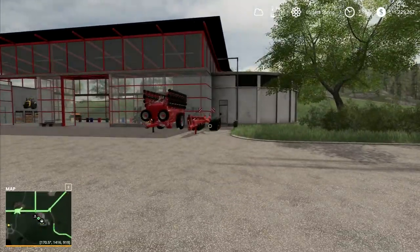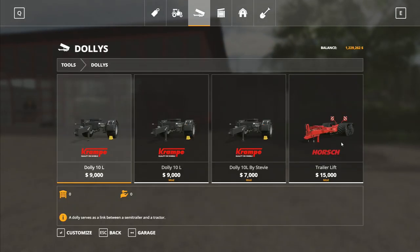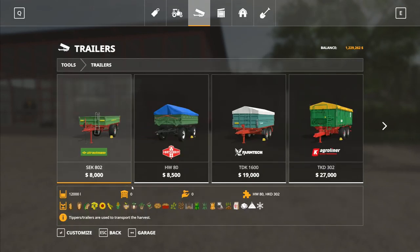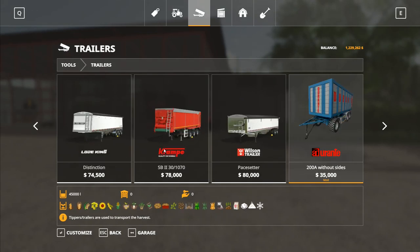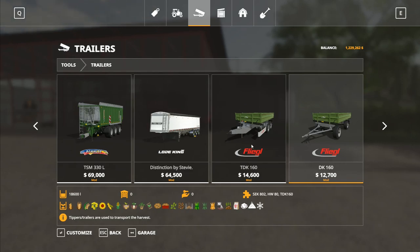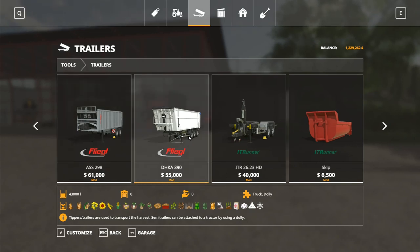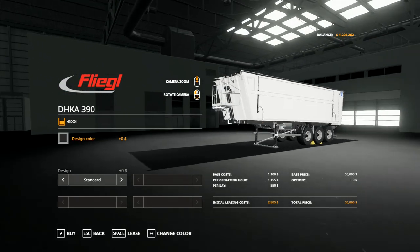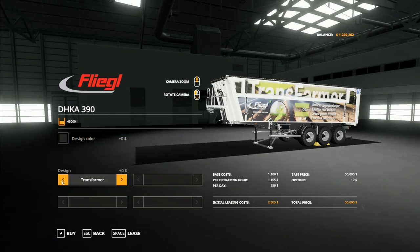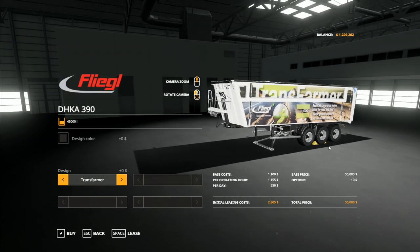This dolly over here — I talked about this before, and it turns out there's one particular type of trailer that goes with it. Looking at the shop, the Fliegl DHKA 390 is the one we want. So I need to find the Fliegl — there it is, the Fliegl DH — that's the special trailer that goes with that dolly. Tip trailers can be attached to a tractor using a dolly. I'm going to lease this one for a minute just to see what it's like.